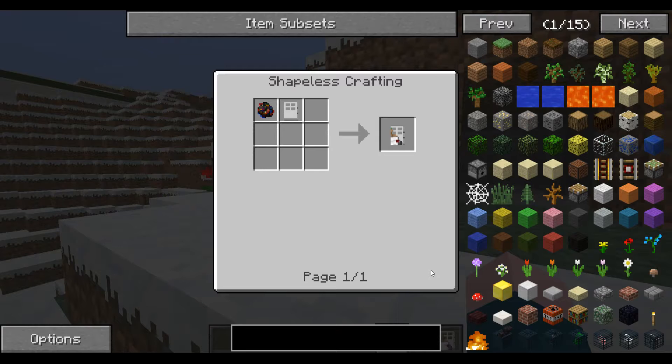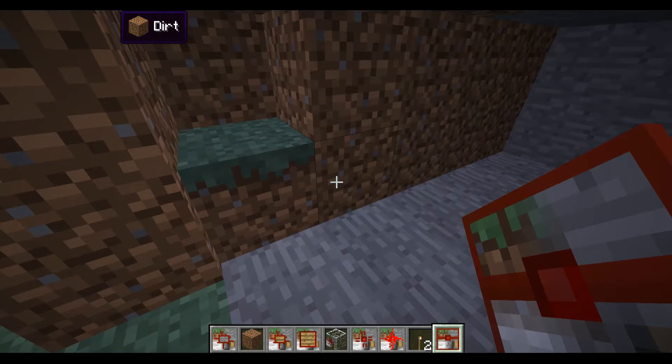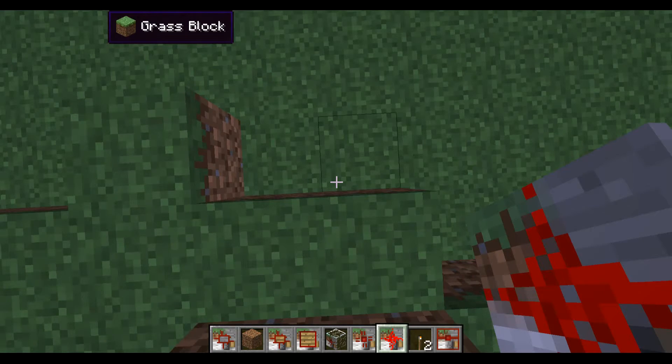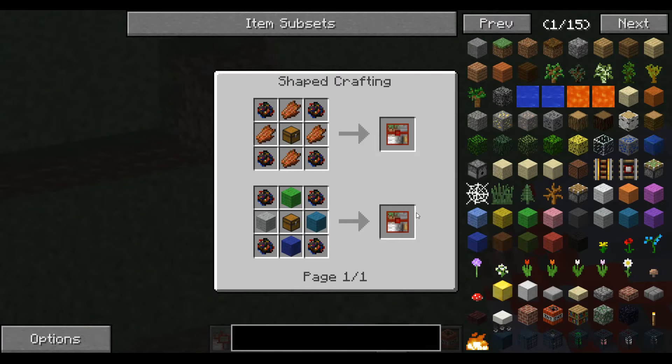Secret chest, secret redstone, secret light detector, secret one-way glass — let's get this. You don't actually need them to look a specific way, so you can put whatever you want and it's harder for people to see. Now secret redstone — this is really convenient for people like me who hate having their redstone exposed.